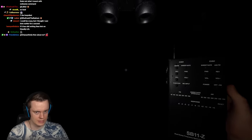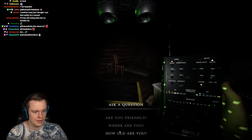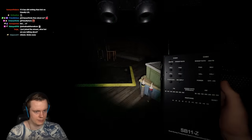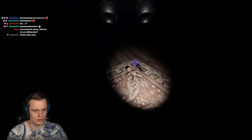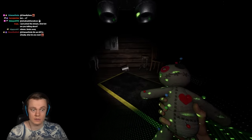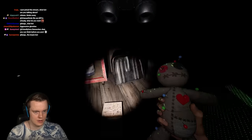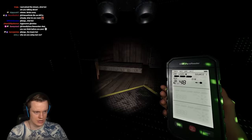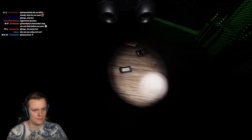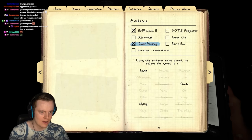It's crazy how we're getting evidence even on the lowest possible activity setting. Ghost interactions and ghost events set to the lowest possible. Going into voodoo mode — standing over the Dots projector. EMF3 from the pin — that's an example of nothing happening with Dots unfortunately.